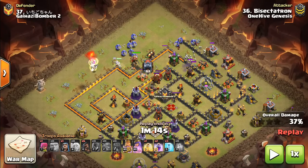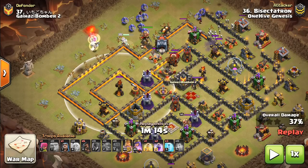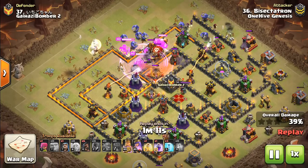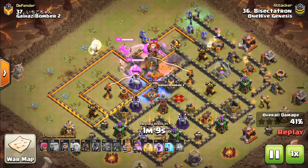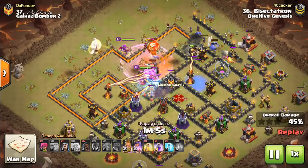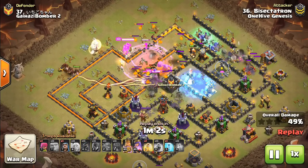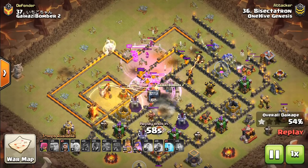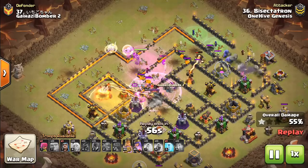It doesn't have to just be that queen walk vomit, but look at this multi — it's off the side. It's not going to be targeted for a little while by those bowlers or the queen or anything, especially with the hound and the CC to distract the queen. So I bring six hogs and a heal — that way the multi goes down so it's not going to be a hassle. Also, quite a few freezes to keep all that damage off everything and let the Wall Wrecker push through. Great value from these freezes, the first two especially. Here come the hogs, and they're going to take out that multi before it does too much work on anything.